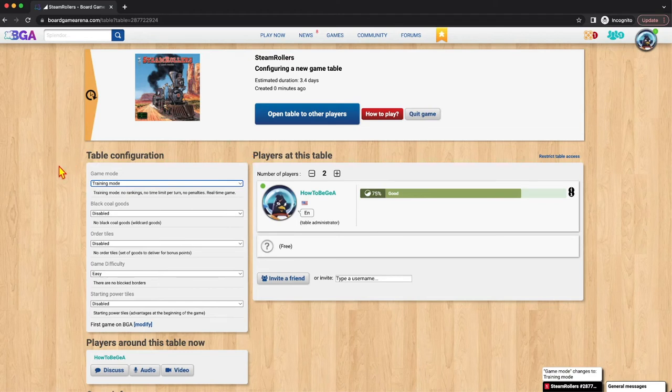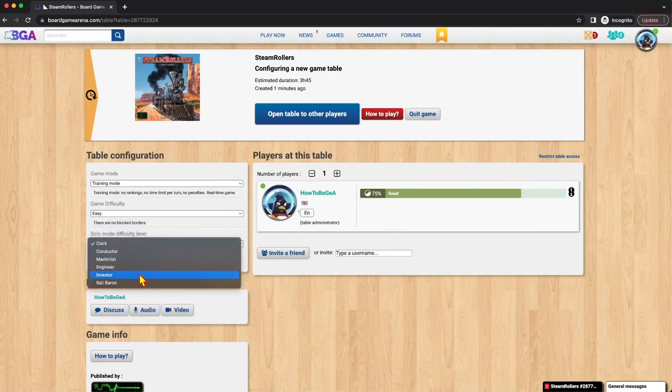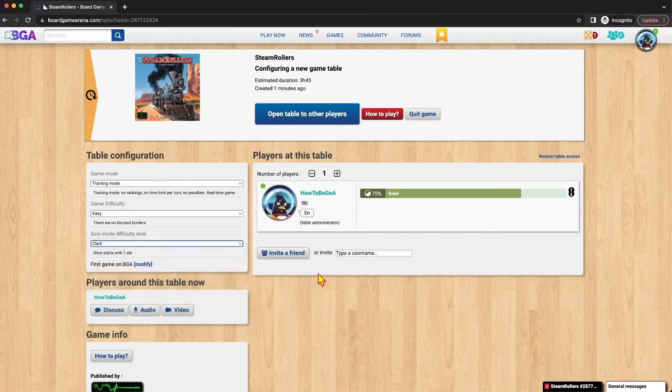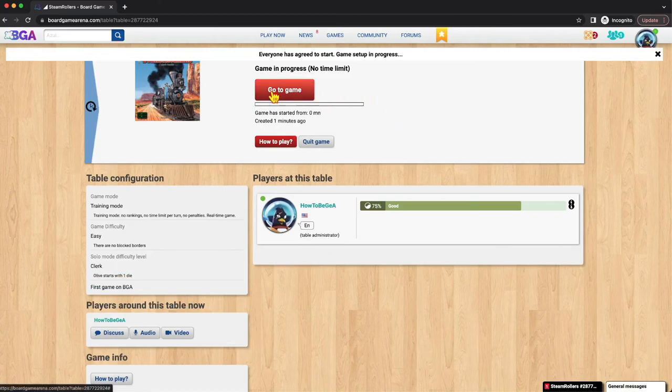That means all solo games are essentially unranked and untracked as far as stats are concerned. It's still the full game and everything you'd want out of the solo experience — you're just not getting credit for stats because it's a solo game. So I'm setting this to one player, training mode. I have two options: I can choose the difficulty and who I'm going to go against. I don't need to worry about restricting table access — there's only one player and that's me. The most confusing thing with starting a solo game is that this 'open table to other players' button does not change if you are a solo player. Yes, you do need to click 'open table to other players,' but you are the only player and only seat, so nobody else can join. You also need to hit 'start game.' Now everyone's there, and I need to actually go to the game so I can play.